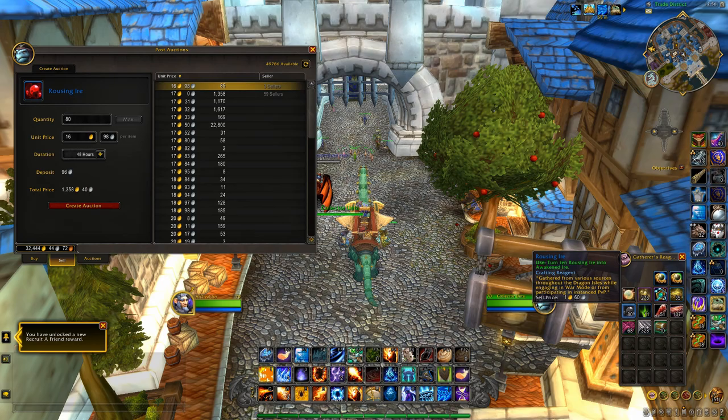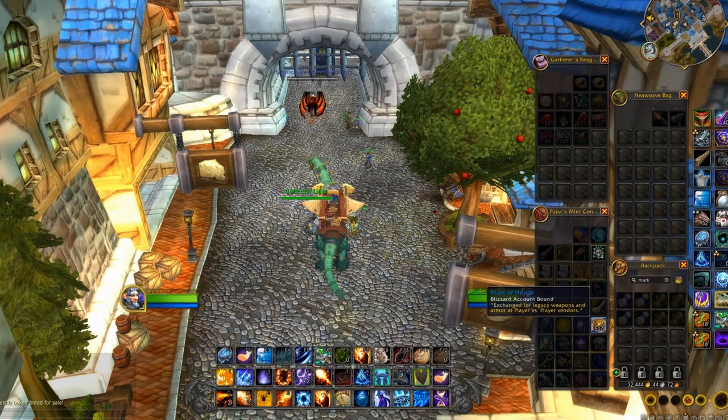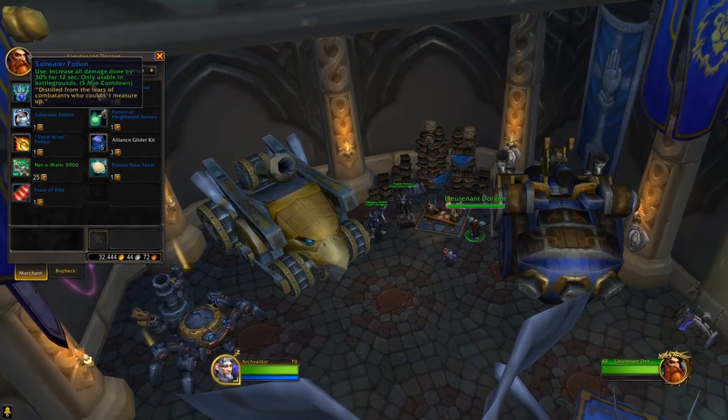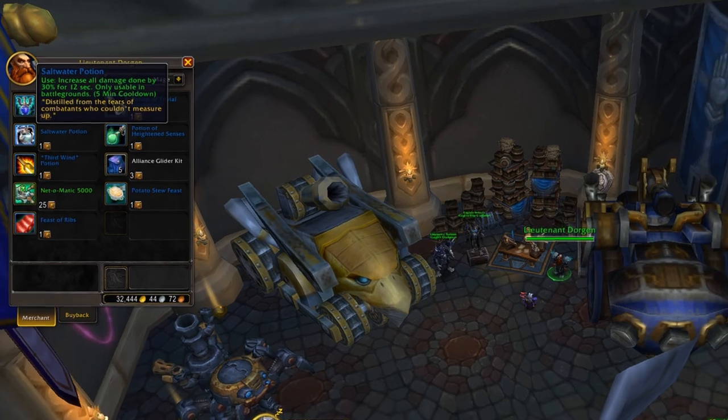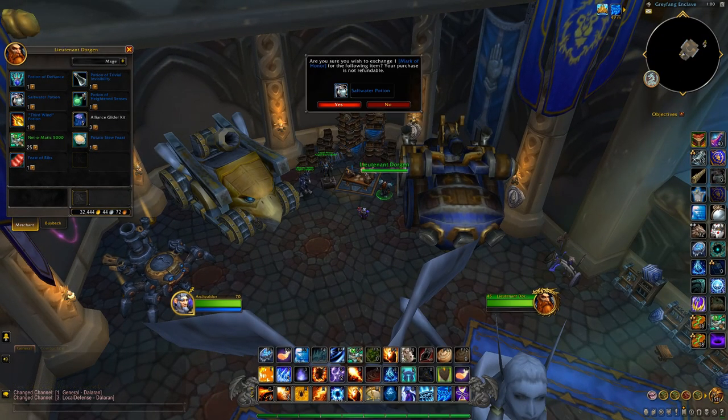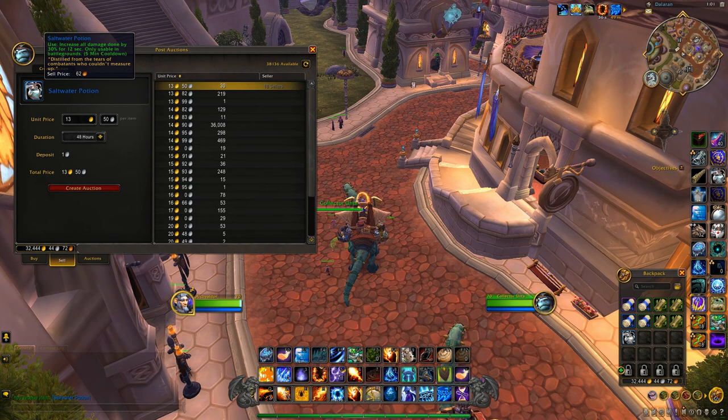You'll also get Marks of Honor, and Blizzard never give any indication of how to monetize these. But the best option is generally Saltwater Potions, which are a 30% damage increase — a potion exclusive to PvP. These sell for 11 gold each, so you'll want to stack up a bunch of marks before you buy the potions to sell them.